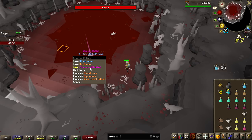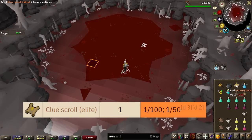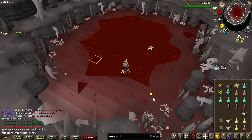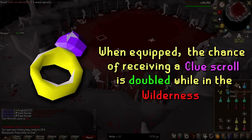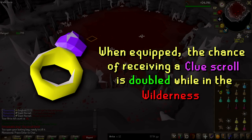And we have the first elite clue of the grind, also on very low KC — 12. It's 1 in 100, and if you actually want to farm these specifically, you can use a ring of wealth imbued and get it down to 1 in 50, so that's a pretty good method of getting them if you really want them.